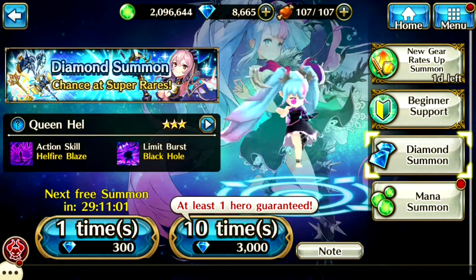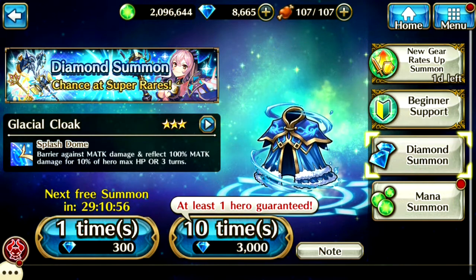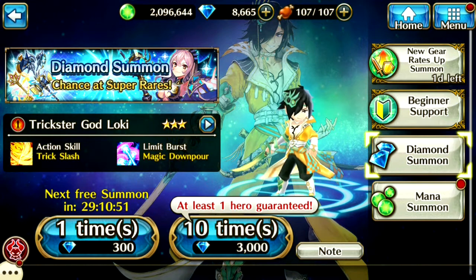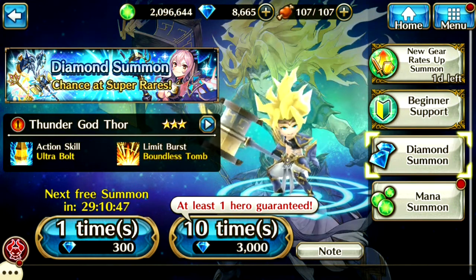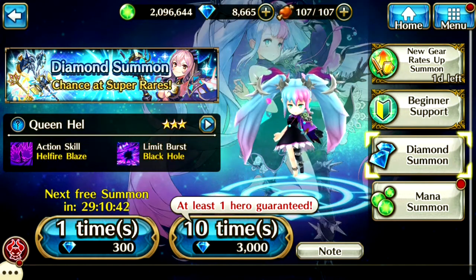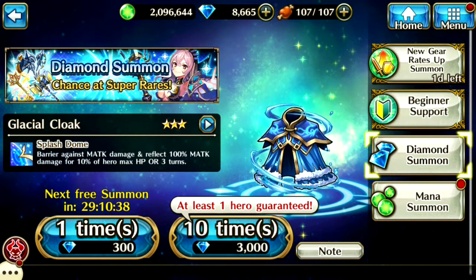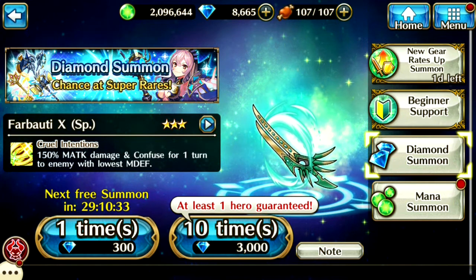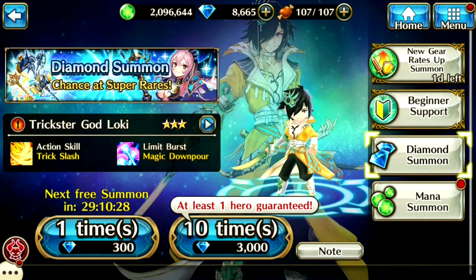In the Diamond Summon, you can actually get Queen Hell here, and then you can get a bunch of three-star equipment. But the main character I'm trying to get is Loki, because he hits everybody once he activates his skill. And also Thor as well — I really want Thor. So if we can actually pull one of them, at least that will be amazing. It's a guaranteed one hero, so hopefully we can get the hero that we want. Let's go ahead and use 10 times and spend 3,000 Diamonds.